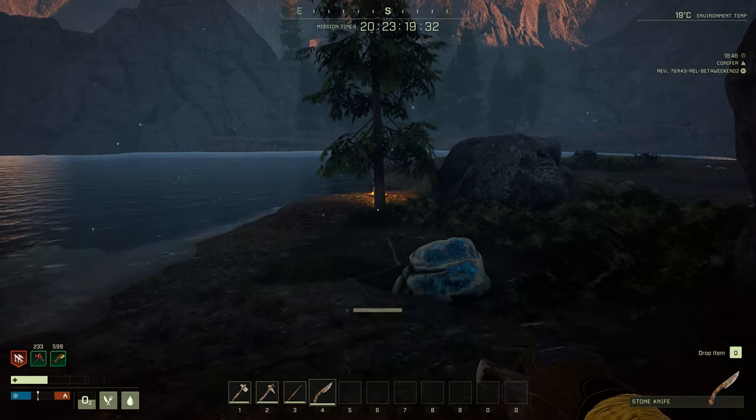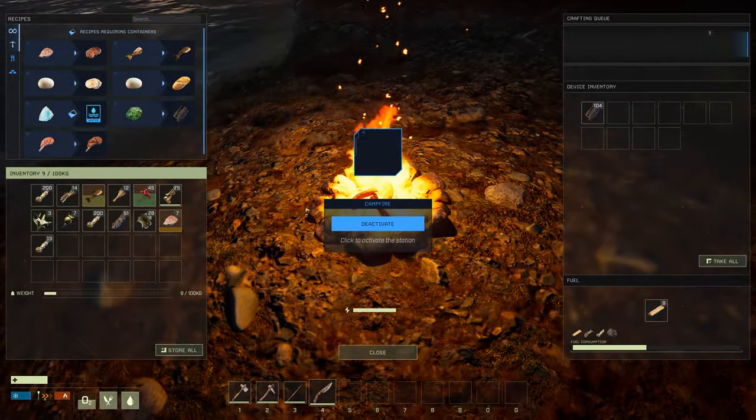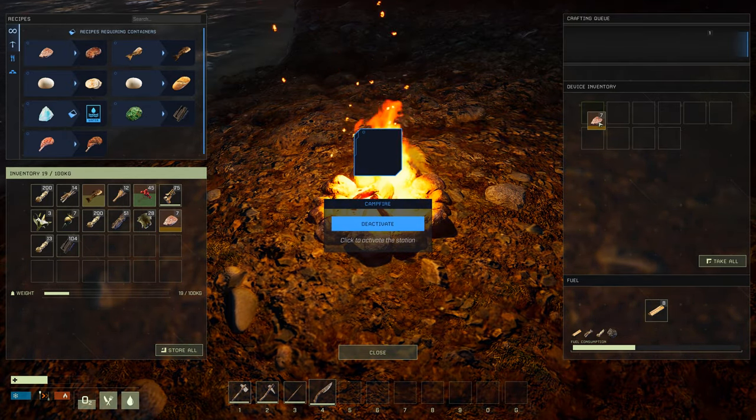Now we're going to get the other buff — we're going to revamp our fish buff. And we're going to put the meat on the fire. Of course you get charcoal as well.